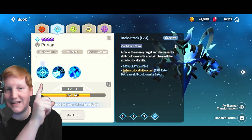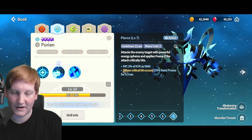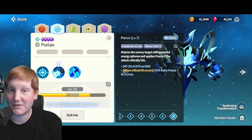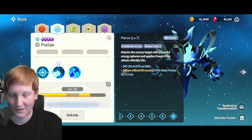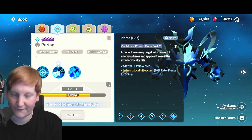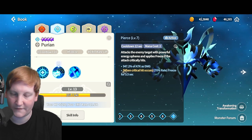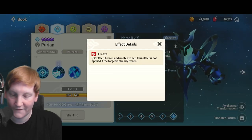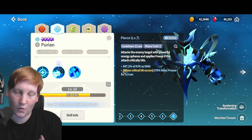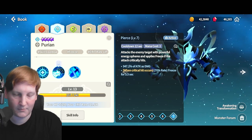A little bit of attack speed would not be a bad thing. The first ability is two mana cost with a thousand percent damage — attacks the enemy target with a powerful energy sphere and applies freeze if it crits: 70% chance to freeze for 3.5 seconds. Frozen means unable to act. You'll see that a lot with Orbia or Cleef in PvP pretty often.